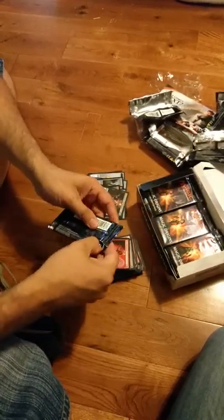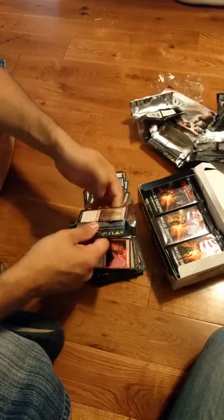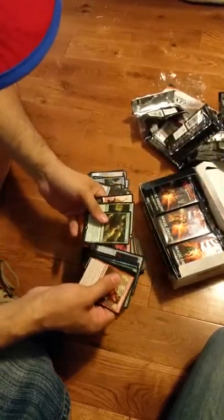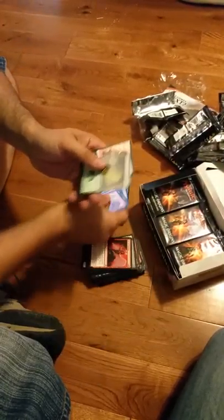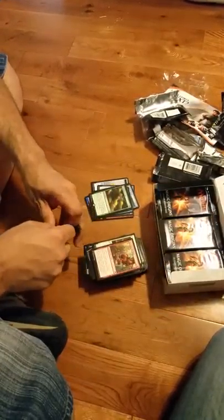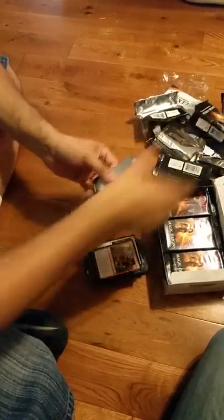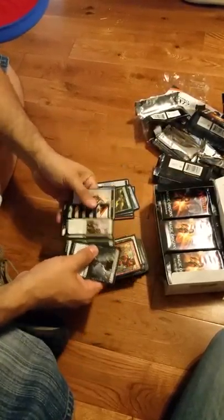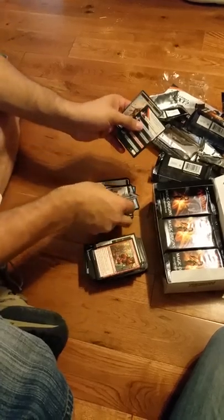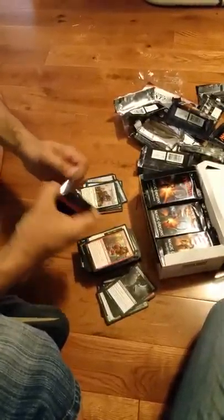Displacement Wave. Liliana's Emblem. Displacement Wave. Soul Harder. Evolutionary Leak — love the artwork.